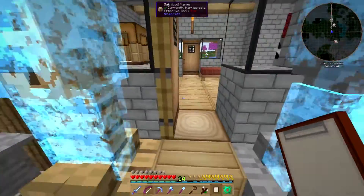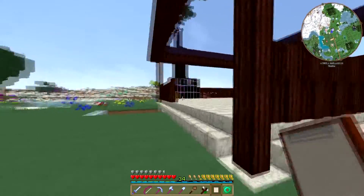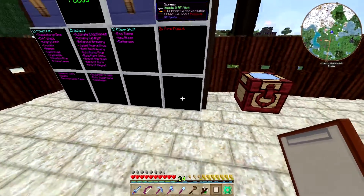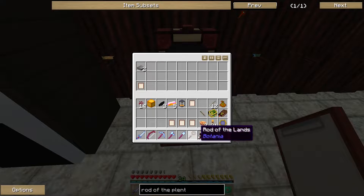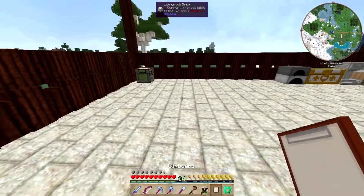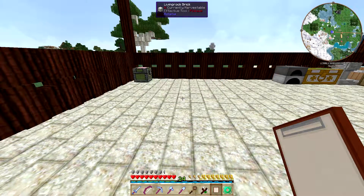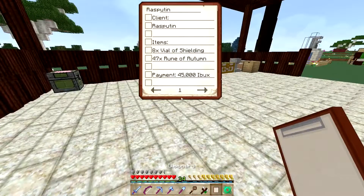Let's head over here to my wall of focus real quick, because I actually did set up an area for contracts. I don't have any modules to handle this right now, but I've just been keeping my contracts in this chest here, and I'm going to be keeping my contract orders on this side of the wall of focus. We've got one for Enchanted Excavations: 188 Thaumium Ingots for 66,000 InfiniBucks. Collinsworth wasn't kidding when he said these are going to be worth a lot more — they're also going to be harder to fulfill. What do we got here? Rasputin: 8x Vial of Shielding and 47 Ruins of Autumn for 45,000 InfiniBucks.